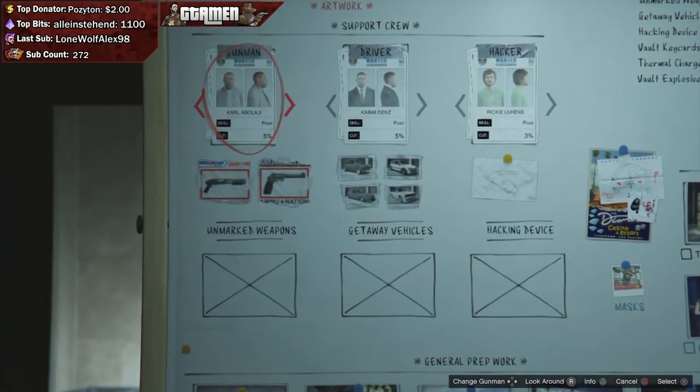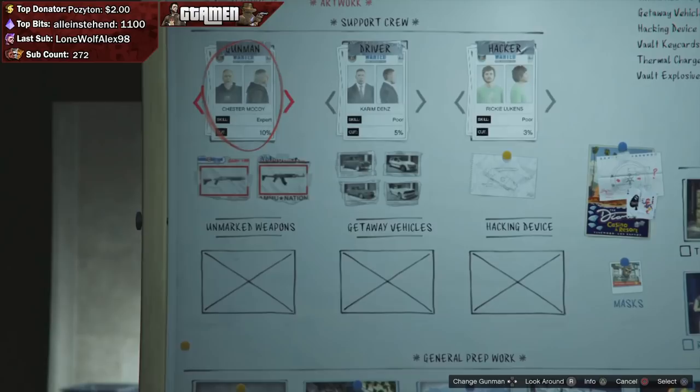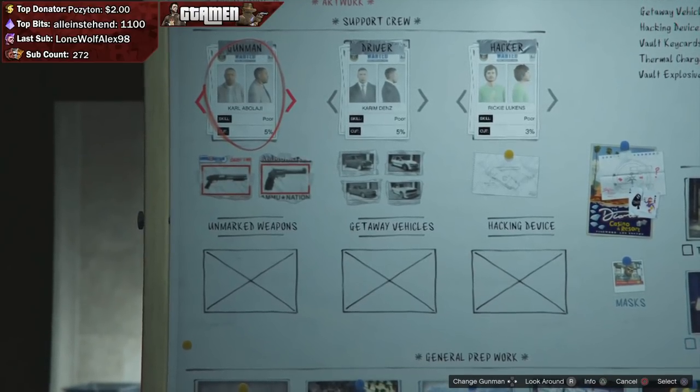First off, let's start with the crew we're going to be picking. For the gunman, we're going to be going with Carl once again. He's going to give you either a shotgun or a revolver.